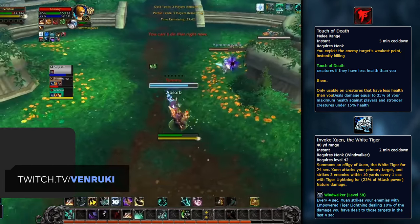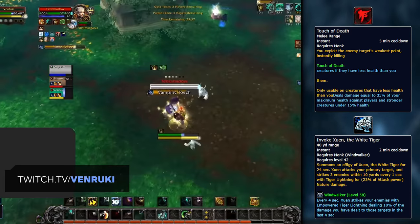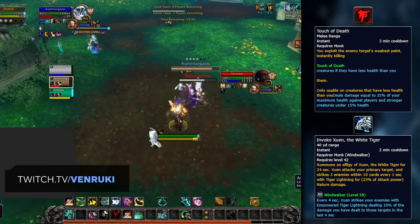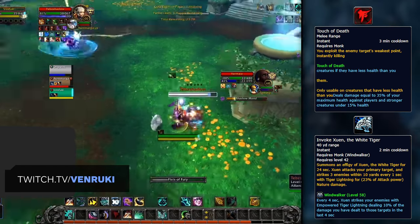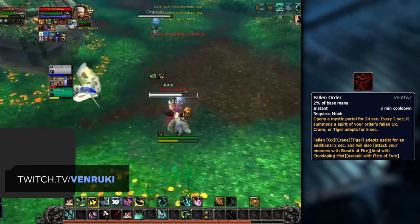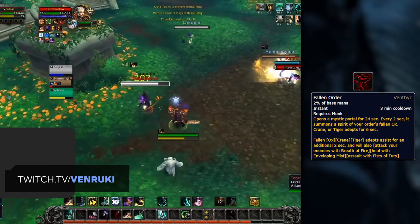Now in theory, this should be a buff, given that you've basically gained an Execute spell while retaining the previous iteration of Touch of Death within your Invoke Zuen. But in reality, it's unlikely to always play out this way, as your pet can be CC'd or killed to prevent the damage from racking up. Still though, the Touch of Death Execute is a welcome addition, so it's not all bad. Either way, given how things are currently tuned, it's clear that needing to rely on your long Covenant CD to do the majority of your damage is going to be problematic in the long run.